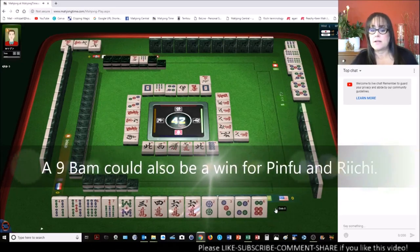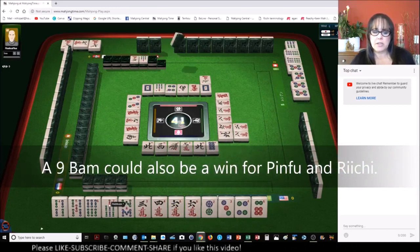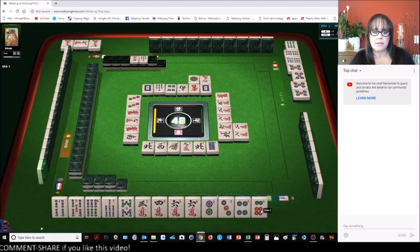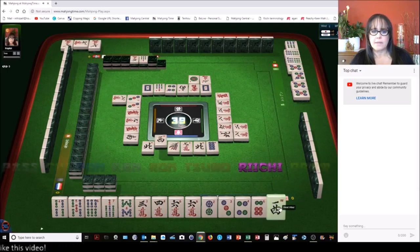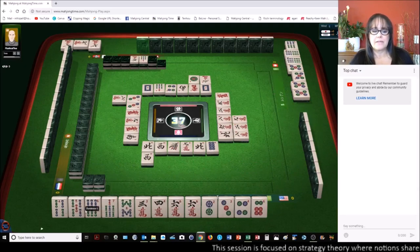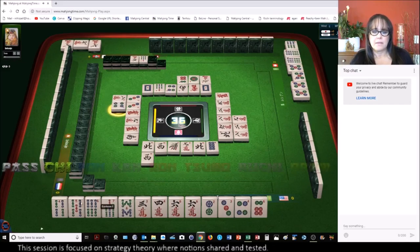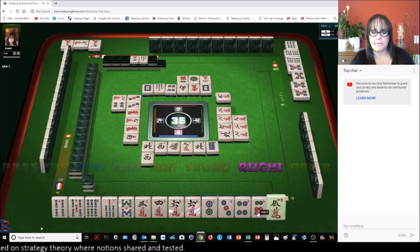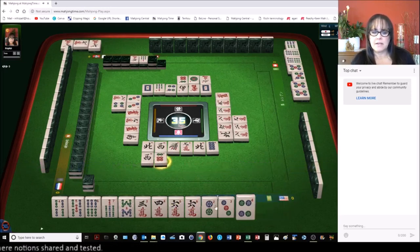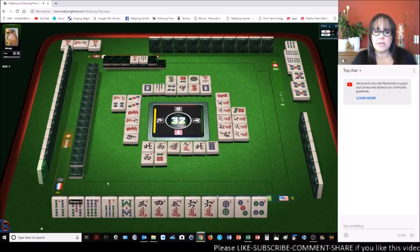Eight dot — six eight was a closed wait. Here we have a four through eight, so there's side wait potential. One dot, eight characters, west wind — we have a two three four, three four side wait potential, four five six seven, six seven eight. Six dots, four dots, pass. Let's get rid of the six dot. Now we have two three four, pair sixes, three four five, six seven eight side wait. We can reachy!